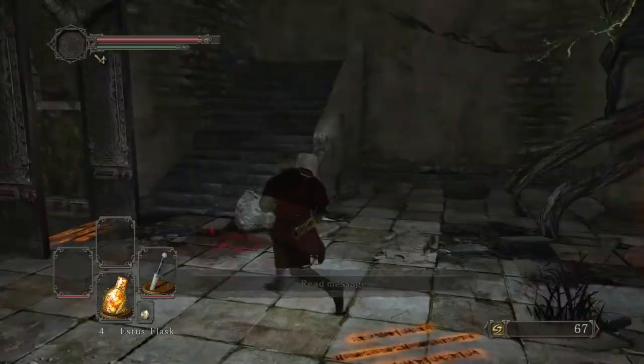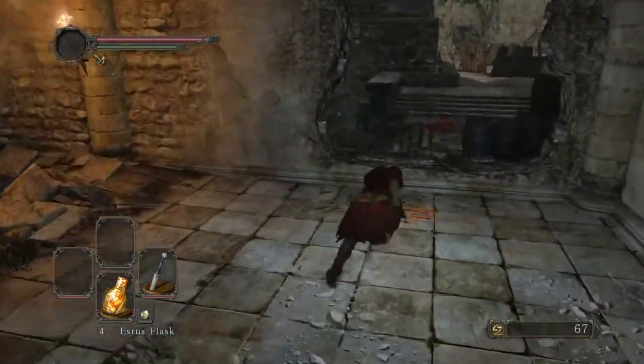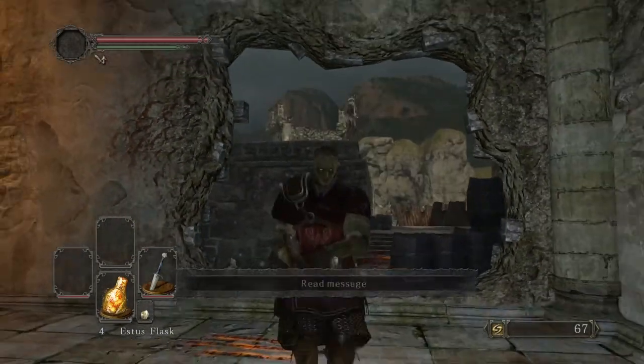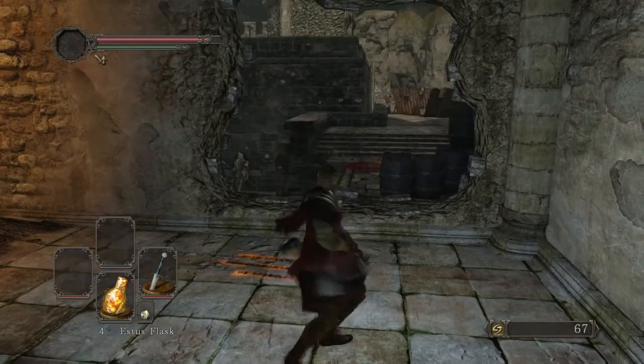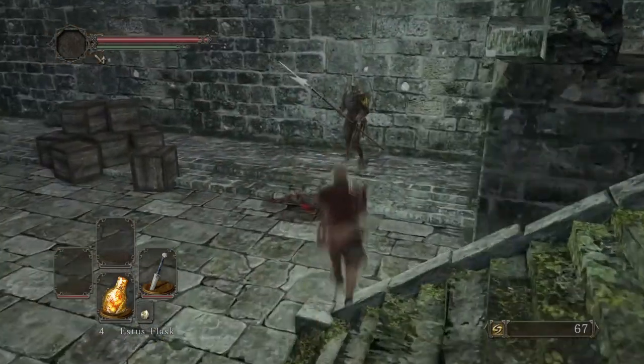The place where we have to go is actually here. I died trying to break this wall and I showed you the boss. I forgot to tell you the name of the boss — it's called the Pursuer by the way. Now let's continue through this area.